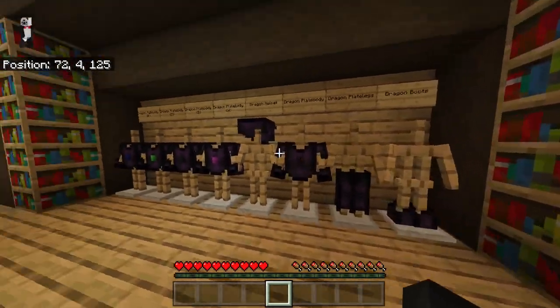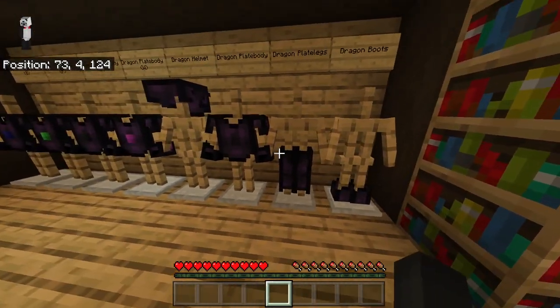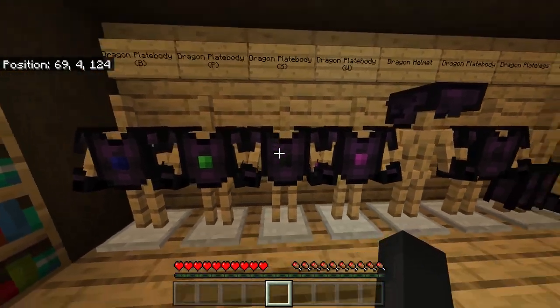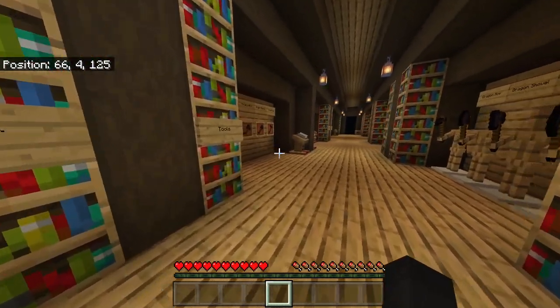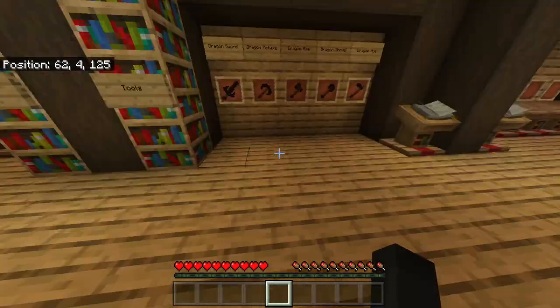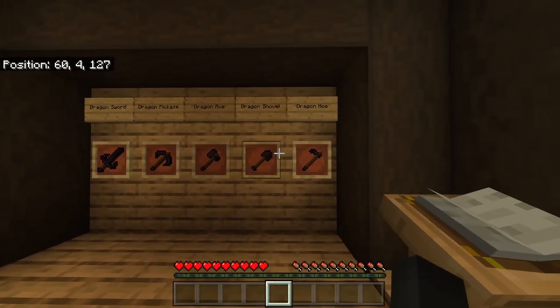Over here we have a better visual on armor stands of all the armor pieces — boots, plate legs, plate body, helmet, and the four other variations of the plate body. Moving on to tools, we've got the Dragon Sword, Dragon Pickaxe, Axe, Shovel, and Hoe.